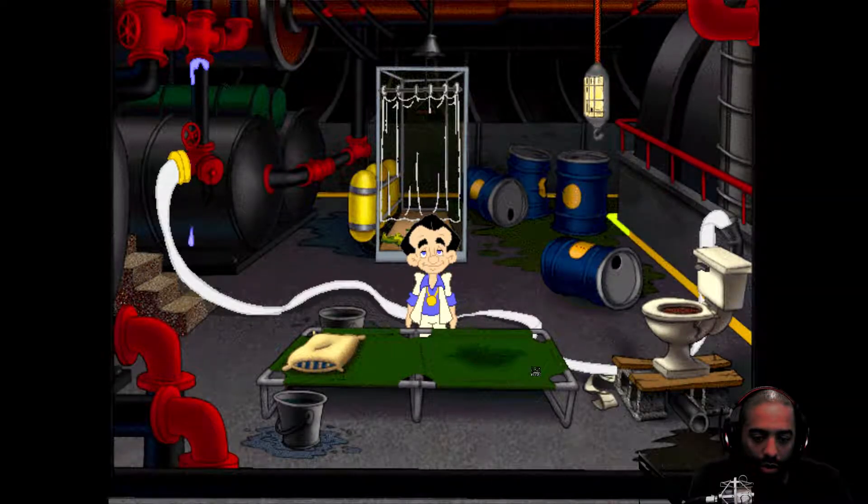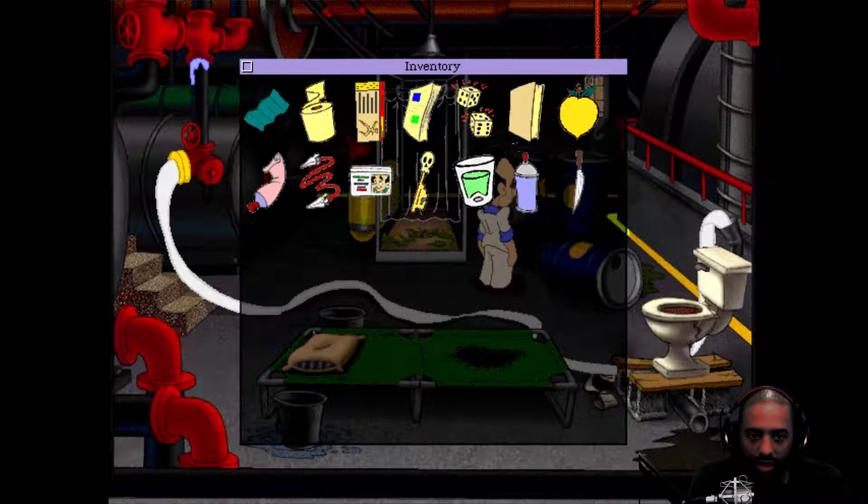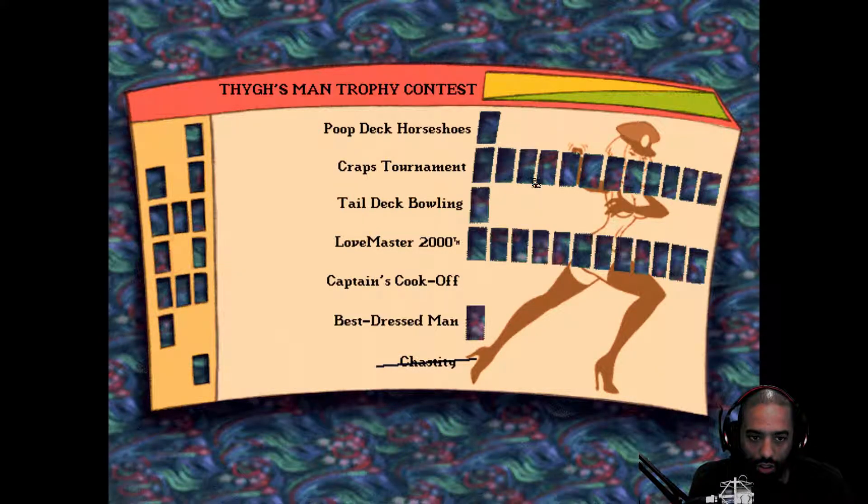Playing Leisure Suit Larry 7. In the last episode we got the Jugs and ended up back in our room after a romp on stage. We're still working through our checklist - we got full points on the craps tournament and the Love Master 2000, but we still need to figure out the cook-off contest, go back to the poop deck, do bowling, and best dressed man. We'll get these filled as we go.